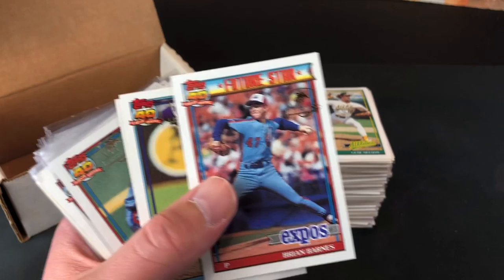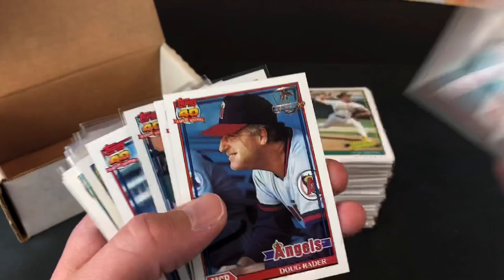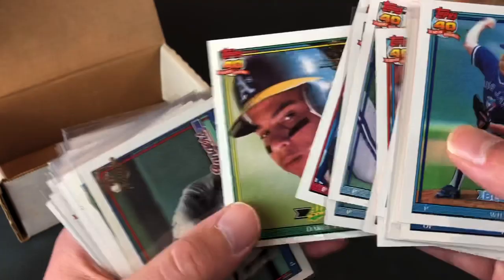Brian Barnes rookie card. Greg Gagne — cool shot. A couple of Tim Wallachs; the seal on those ones is a little faded off. And a couple of outfielders as well. Definitely kind of tough to tell counterfeits as far as the seal goes — you have to look really close, almost get a magnifying glass.